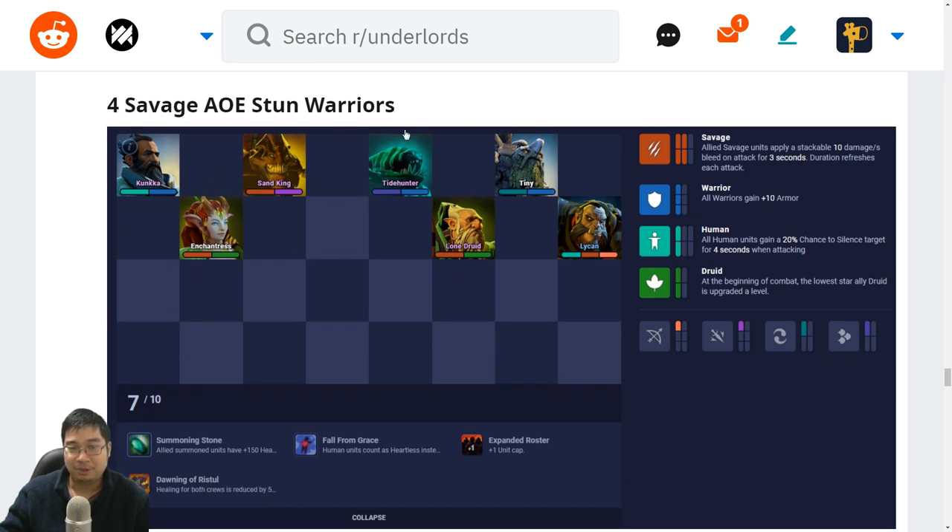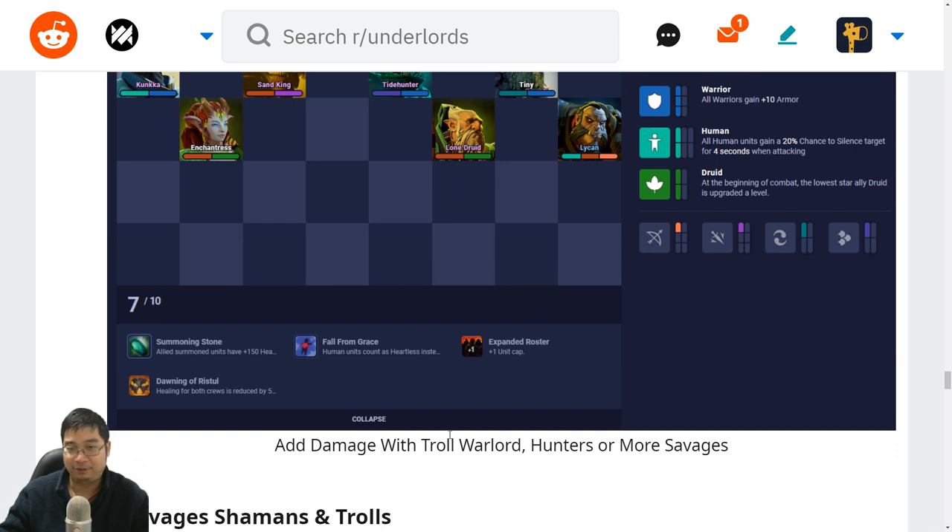The four savage AOE warrior stunners: let's count how many stuns we have — Conqueror, Centaur, Tide and Tiny. What we don't have is lots of damage; the damage comes from the bleeding from Undying and Lichen. This build is left purposely at seven units because you can open up more options: more savages, more warriors with troll warlord and the trolls, maybe shamans or something else. So this build leaves options open.